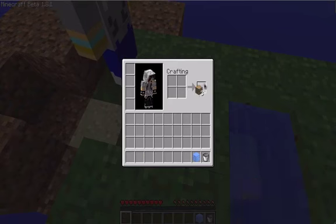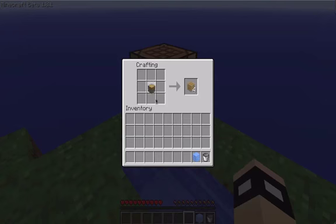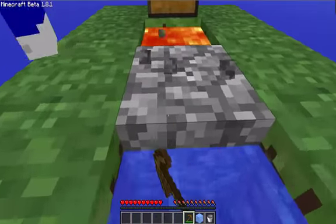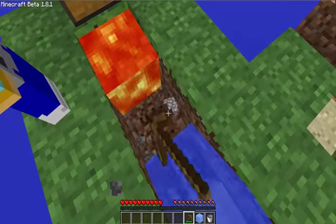How much wood do you have? I have one. Don't make anything — I'll make the crafting table and the sticks and stuff. I'll put the crafting table right here. Man, I'm loving this texture pack. I'm gonna get the cobblestone from the cobblestone generator. Oh god, I almost fell off.